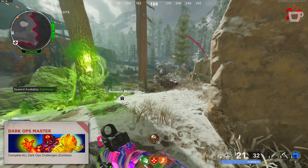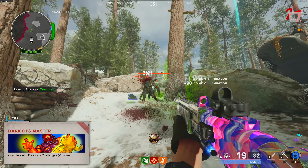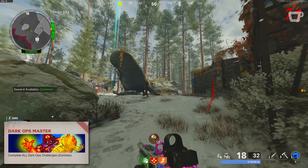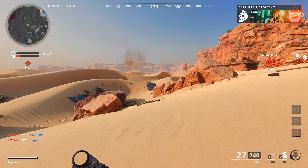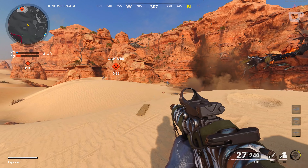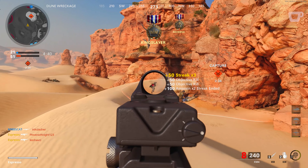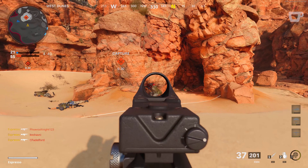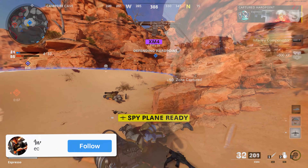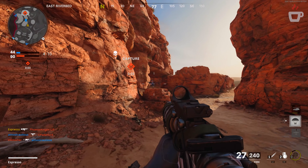If you complete all of those Zombies challenges, you get another Dark Ops Master Challenge — an animated calling card plus a 10,000 XP bonus. So there you have it: all of the Dark Ops challenges within Black Ops Cold War, how to unlock them, and some tips on how to do so — more specifically with those campaign challenges, because those actually could use some helpful guidance. The other stuff is kind of self-explanatory and straightforward, but just really hard to do.